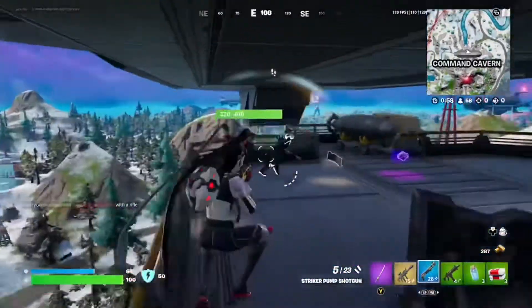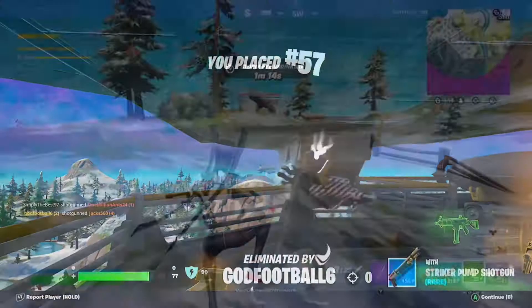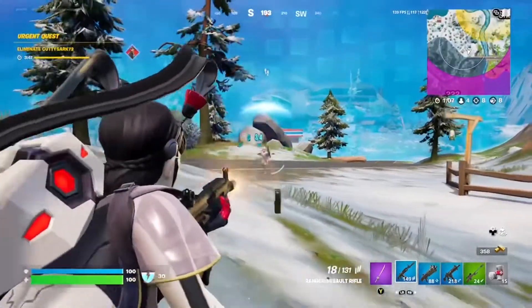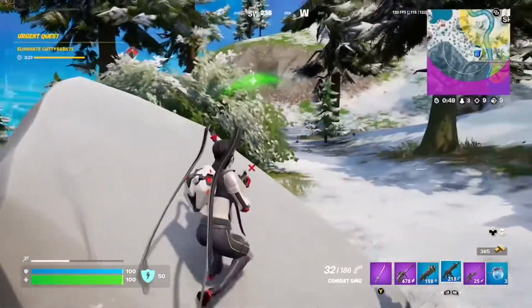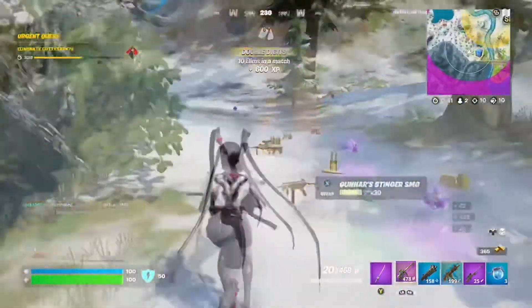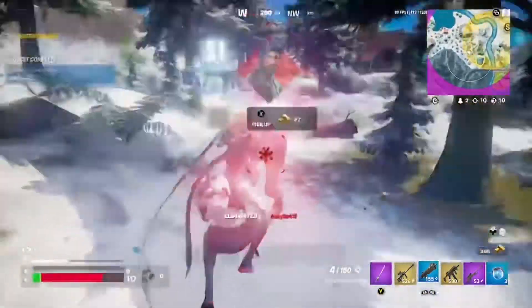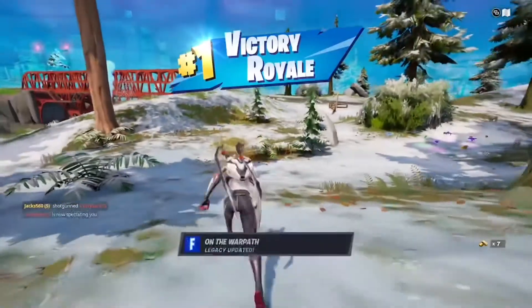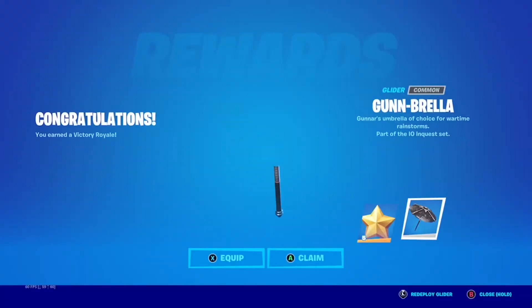I hear a player down here. There are four players remaining. Let's see if we can snipe this stormtrooper — there we go, nice. I hear another player in this bush — there he is. Now it's a 1v1. I hear the other player — there he is. I almost got him — nice. We got the Victory Royale! You know what that means — a Victory Royale Umbrella. Let's go get the reward. Here it is — the Gunbrella.